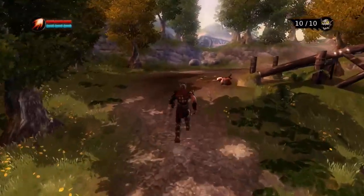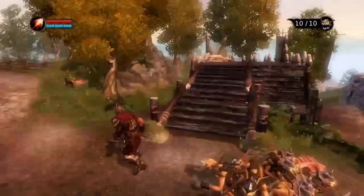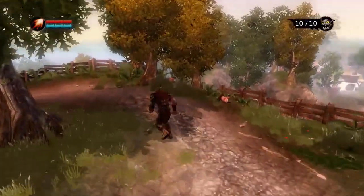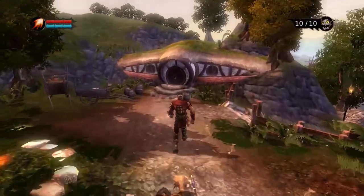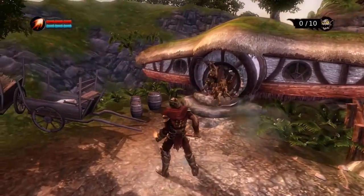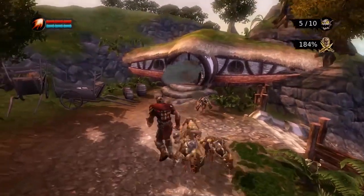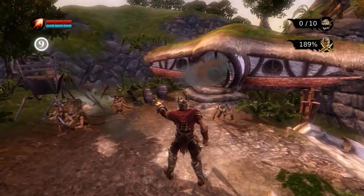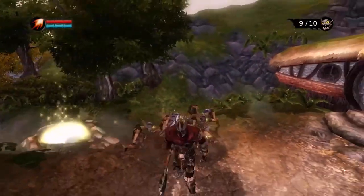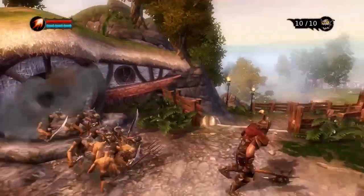You command your minion horde by holding the right trigger to send them forward to attack and pillage, or you can manually move them using the right thumb stick. When they're off attacking and you need to call them back, hold the B button and they'll return to you. When you're just moving around, they always follow behind you.